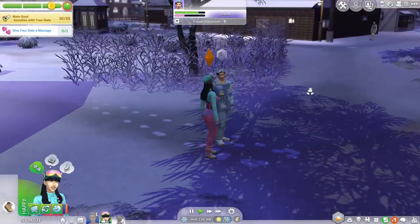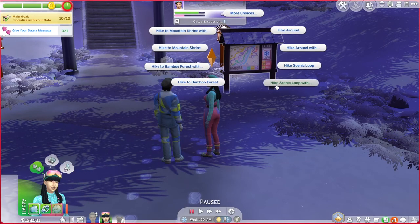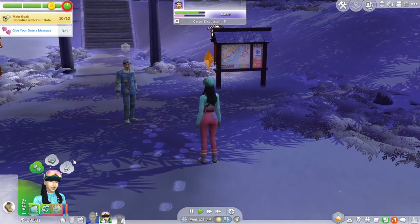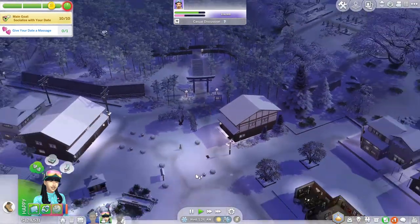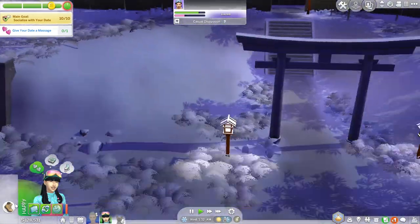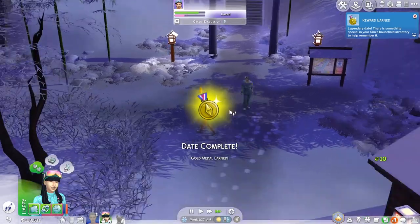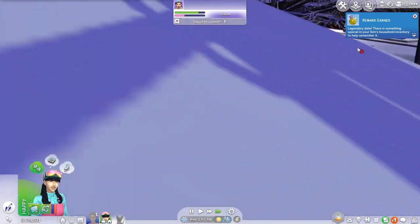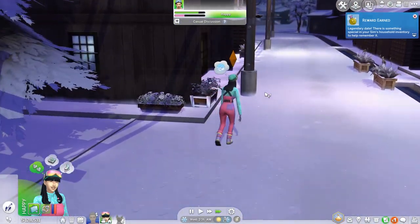He's also feeling very dazed. Go and hike the scenic route with Hayashi — come on! Is hiking broken? Please tell me hiking is not broken. These Sims are hiking elsewhere... maybe we'll just have to hike another time. Maybe that's Kyoko saying she wants to go home to bed. So we can send her home. We had a legendary date and there is something special in your Sim's inventory to help remember it — so that would just be the rose in the vase.